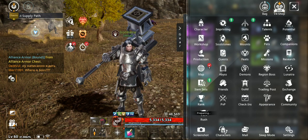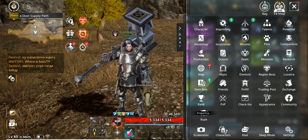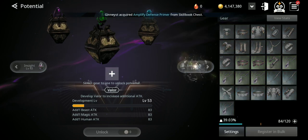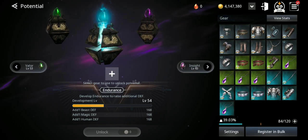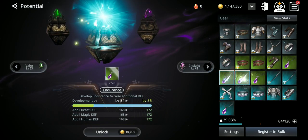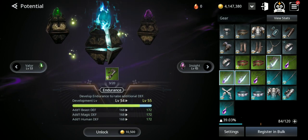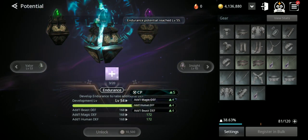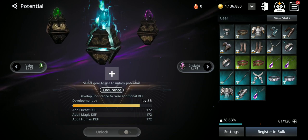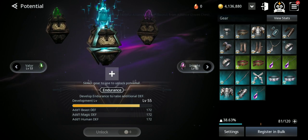Another way to increase your CP fast is potential. You have three different potential slots you can level up. You level them up using gear that you donate — add gear or accessories, it doesn't matter — along with materials. You level up all three of them. You get the first one at the start, then unlock new ones at specific levels — in total there are three.